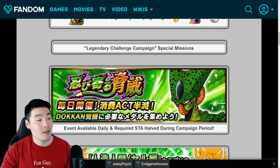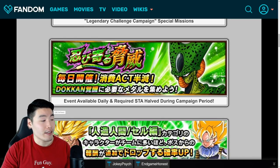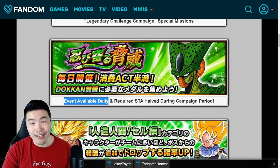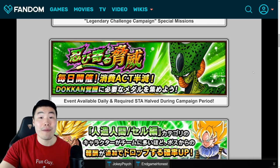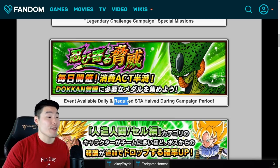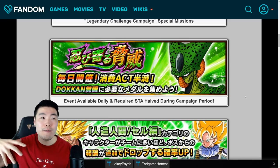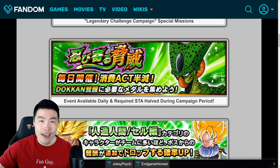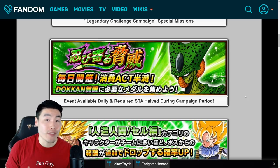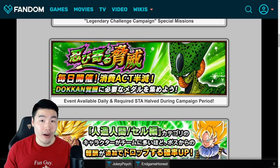The extra stones and kais are definitely nice. If you guys can do it before the campaign starts, then I would definitely recommend you do. Now let's move on to some other stuff that's also coming with this campaign. The first thing here is an announcement that the event will be available every single day during the campaign — that's the Prime Battle Cell event — and the required stamina for this event will be reduced by half. So if the stage used to cost 25 stamina, now it's going to cost 12 stamina, so you'll be able to get a lot more runs out of your stamina bar.